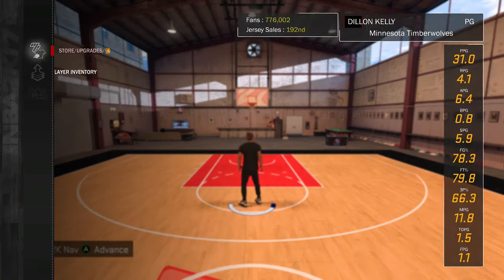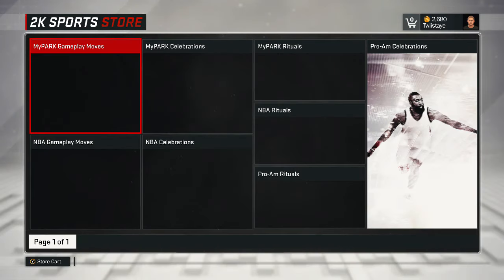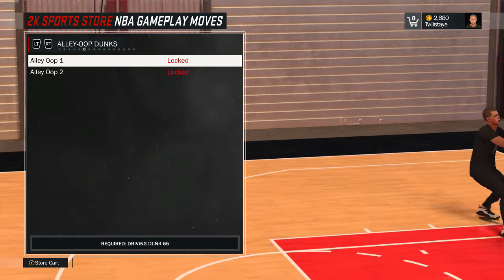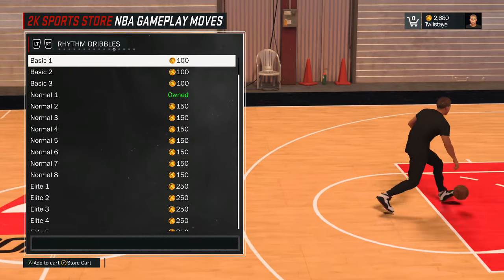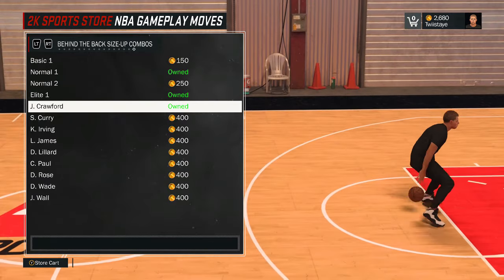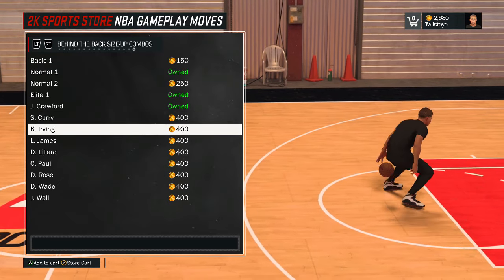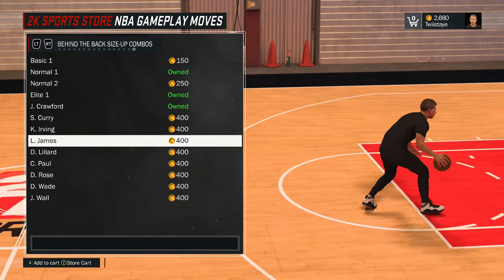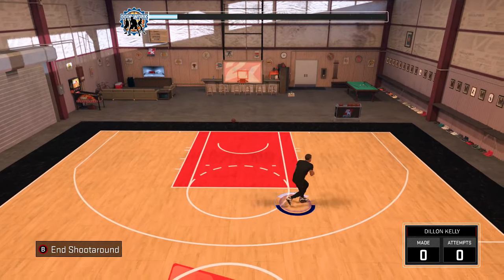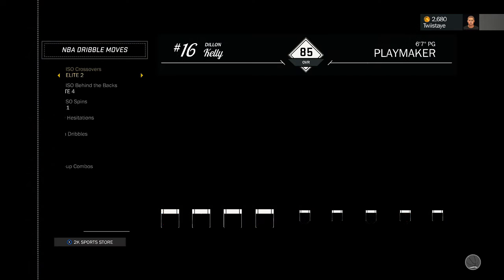What you want to do is go into your store upgrades, go to your MyPlayer animations, go to your NBA gameplay moves. Go to your behind-the-back and select Elite One. The Jamal Crawford is supposed to work but it doesn't. You can get Elite One Curry's, Irving's, LeBron James — it doesn't matter — but I personally like Elite One. Make sure you equip it by going to your inventory, then animations and dribble moves.